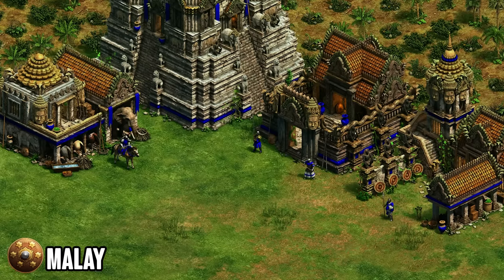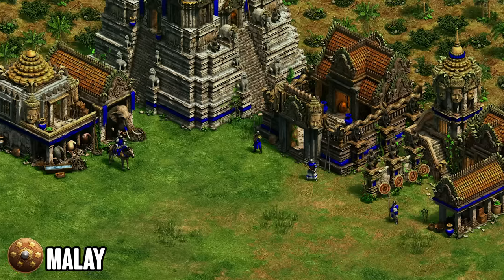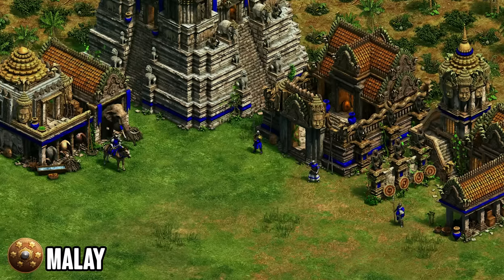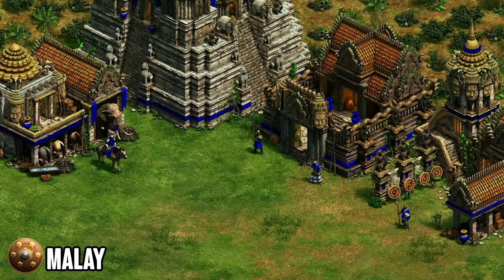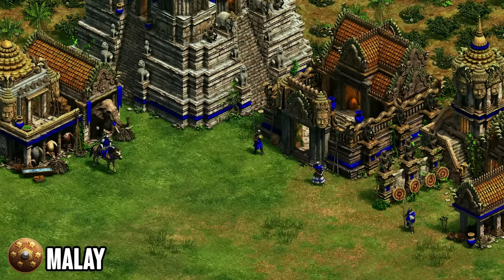Starting with the first honorable mention, we've got the Malay. Malay is a fantastic late game civilization — just not a conventional one. You don't get access to strong Hussars, you actually have very weak late cavalry, but you get the unique tech that makes your Two-Hand Swordsmen cost no gold whatsoever, which is an extremely strong upgrade come super late game where there's no gold on the map. Being able to spam Two-Hand Swordsmen is really strong. They also get fully upgraded Skirmishers and Halberdiers, so combining that with the swordsmen you end up with a really solid late game overall.